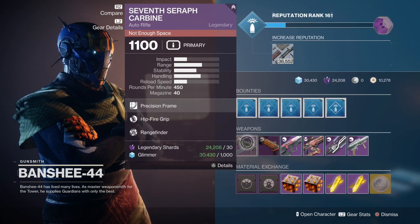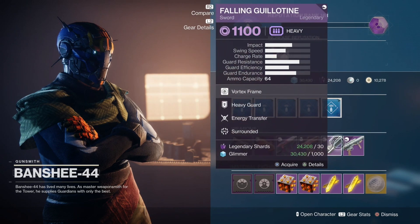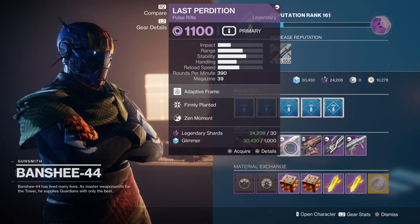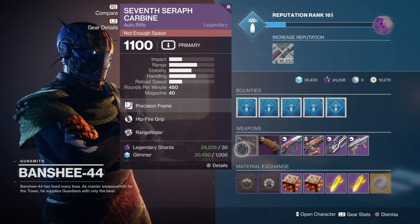As usual, the weapons in here, if you guys didn't know, have the same roles. We'll quickly go over those: auto-loading holster and quickdraw, energy transfer and surrounded, backup plan, grave robber, firmly planted, zen moment, threat detector, and snapshot, along with hipfire grip and rangefinder.